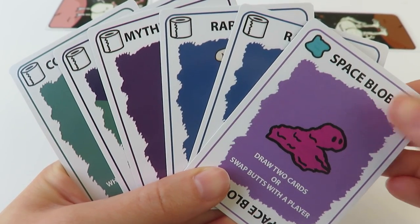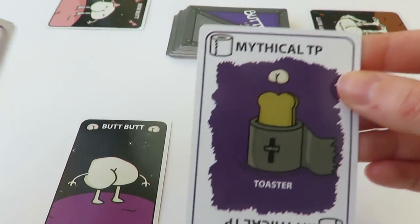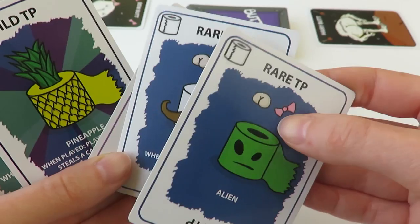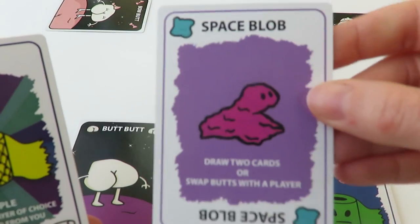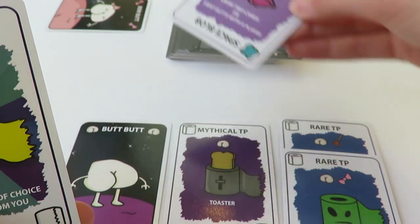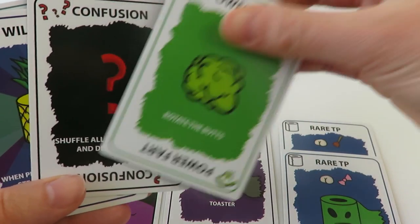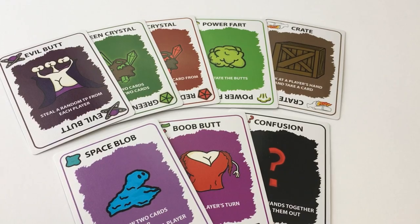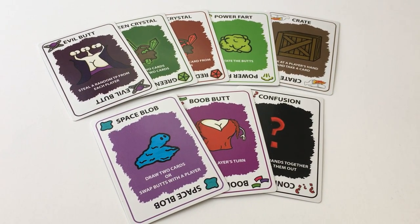You can play as many cards as you want during your turn. Action cards are played by placing them in the discard pile and following the instructions on the card.